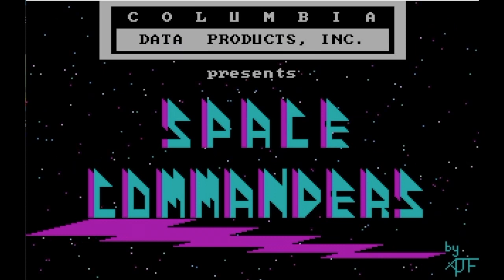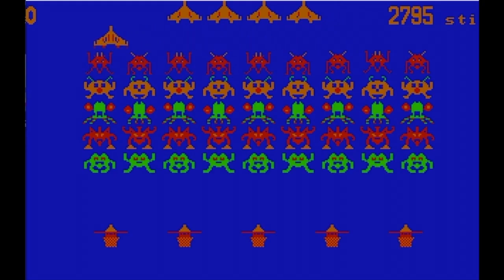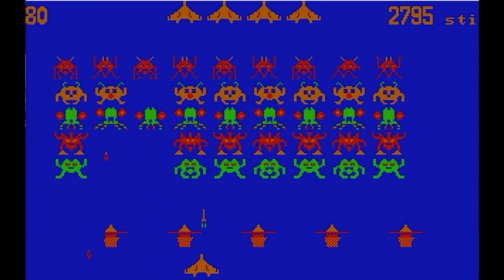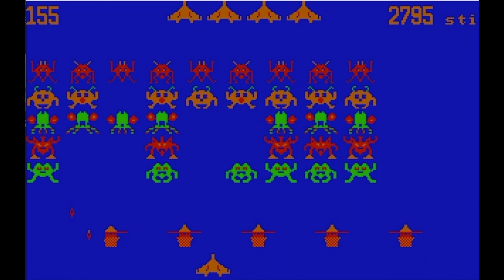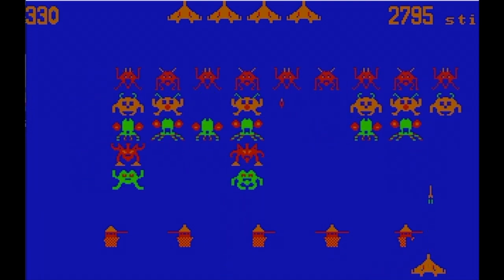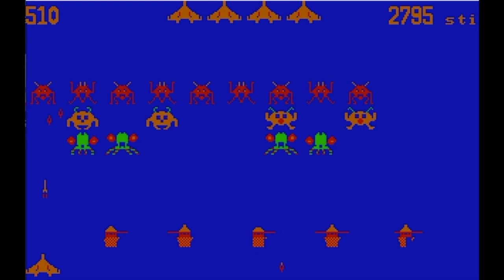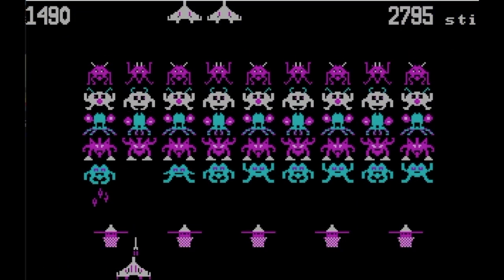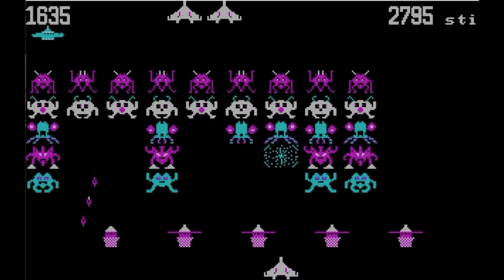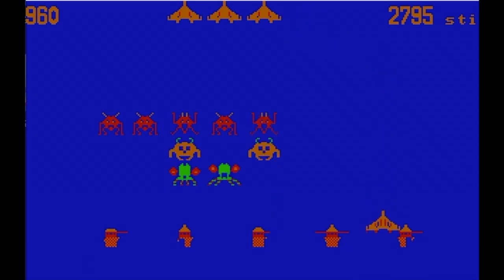Space aliens coming down to invade the Earth and your ship is the only one that can stop them — some might call these space invaders. This is Space Commanders for the IBM PC. It's in four-color CGA mode, but with very good use of the on-screen palette — using both the purpley-cyan-white and the greeny-browny-red-blue color palettes interchangeably. It's a fantastic port of Space Invaders: very playable, with nice sound and nice graphics. Done well by Columbia Data Products, it earned the number five spot.